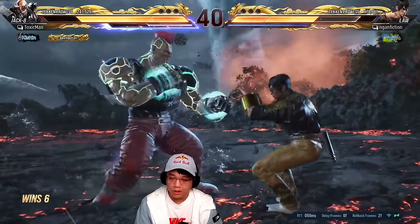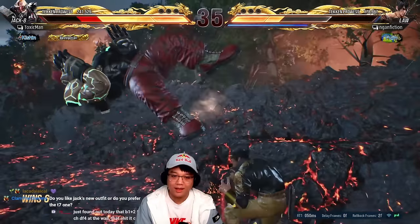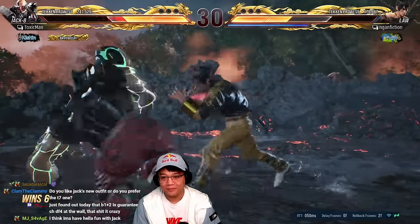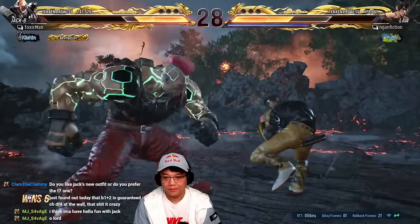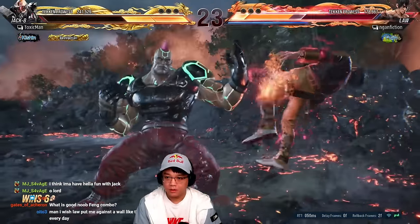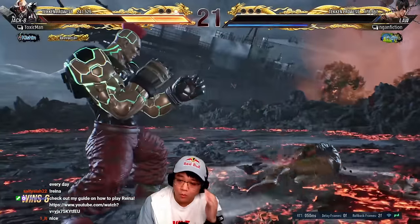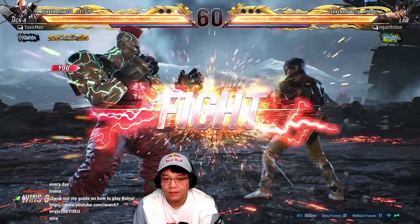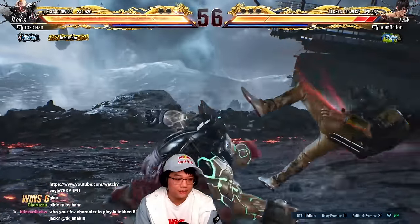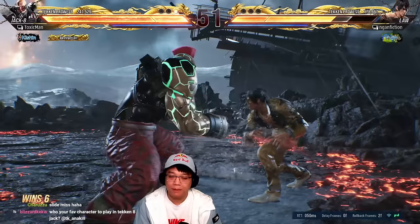Shoulder tackle, maybe another one, maybe one of these — just go crazy. If you do down back one and they're back to the wall, down back one one is actually guaranteed — it's a natural combo. Kids might not know that, but it's guaranteed. They've got to be straight up back to the wall though.